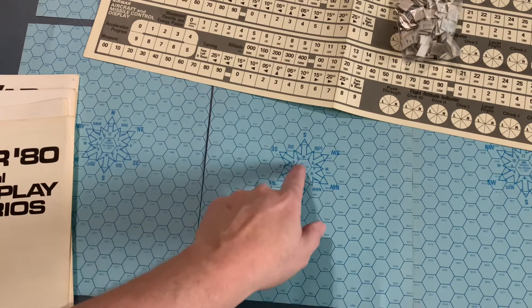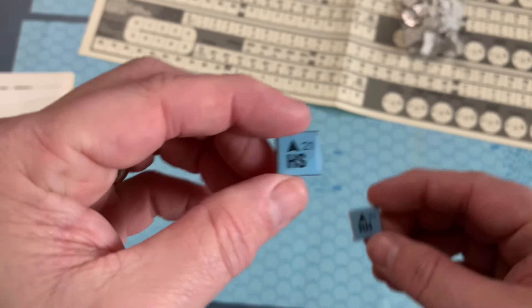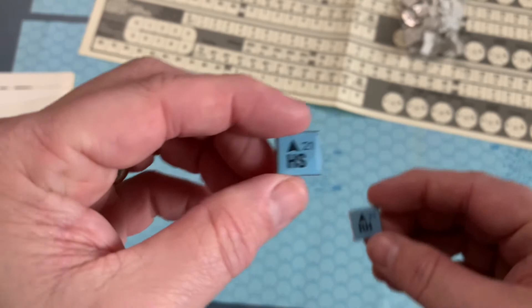You also had counters to keep track of your missiles — heat-seeking and radar-homing — because once those were launched you had to keep track of their characteristics and fly them around on the board as well.